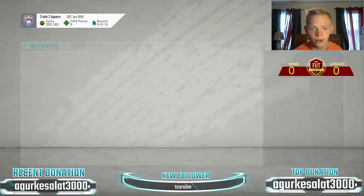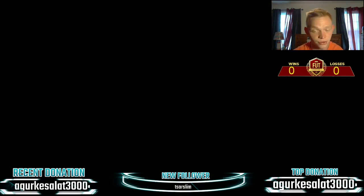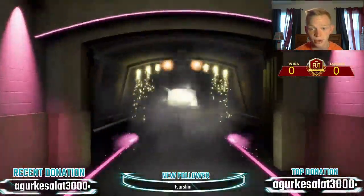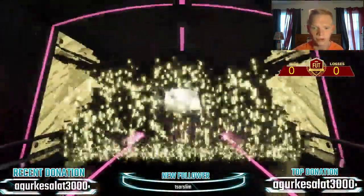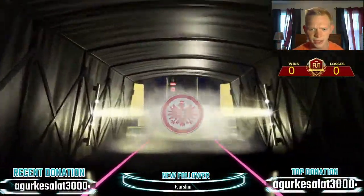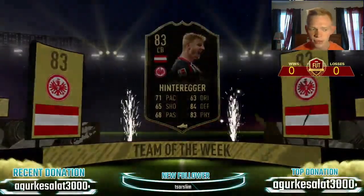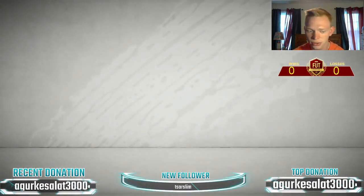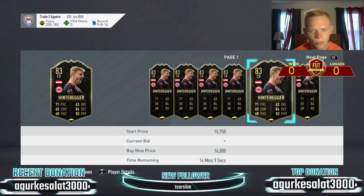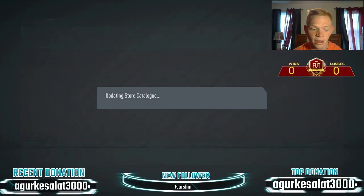We do have these two packs. Hopefully we can get something nice to help the coin balance — maybe get up to 300k soon. Boards out of this one. No walkout, but it looks like a Team of the Week card — maybe an Austrian center back. Yeah, it is. Is that Hinterager? I think it is — 83-rated in-form. Not sure if those have any value for SBCs right now, but he's about 14k. Going to send him into the club for now.